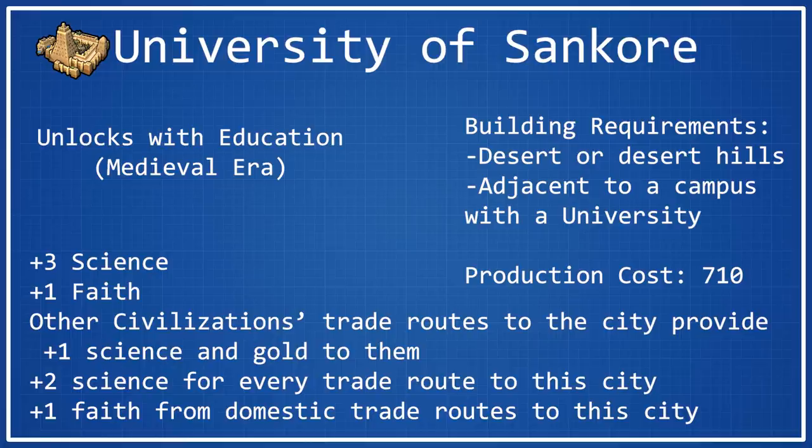One thing that I should mention — it's not something I mention very often in these wonder spotlights — but if you are playing multiplayer, this can be a really good wonder to get. If you have a friend that's next to you and you really want to work together, maybe you have an alliance, then you can get both you and them a little bit of extra science by building this wonder and telling them to direct all their trade routes to this city. Looking at University of Sancor, I really think that the intention of this wonder was for it to be a rather multiplayer-focused wonder, because in single player there's nowhere near enough cooperation to get the AI to actually send their trade routes to your city that has this wonder in it.